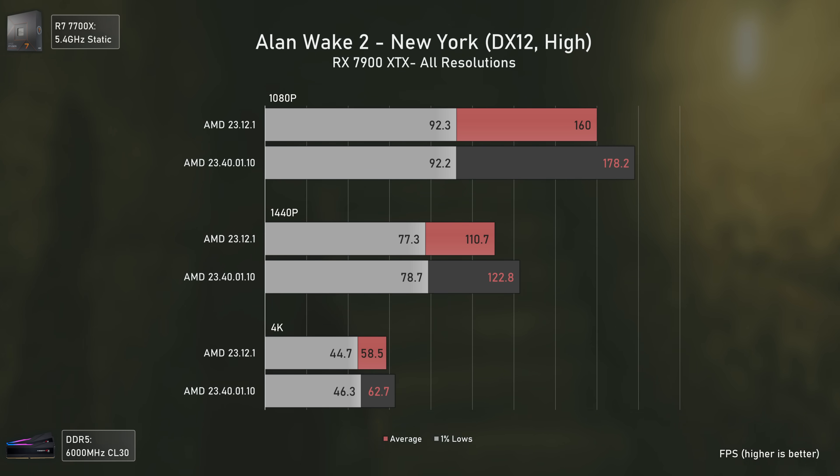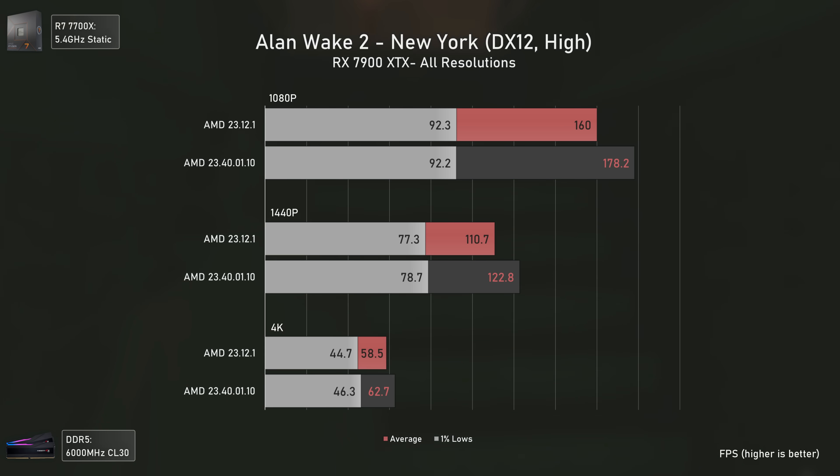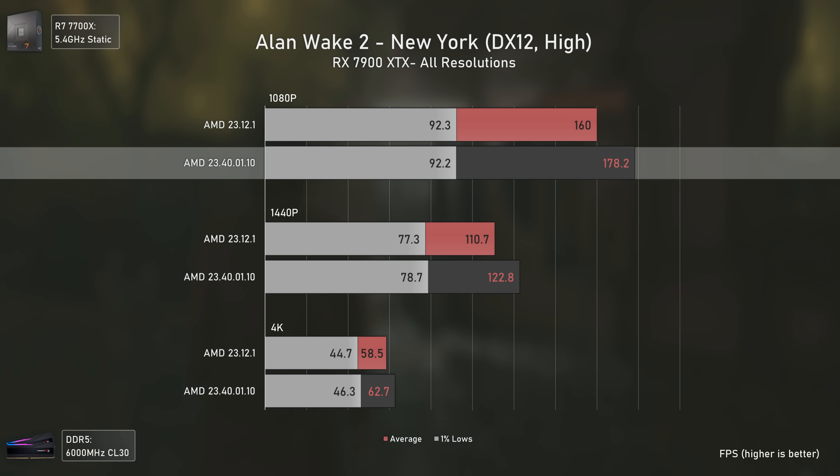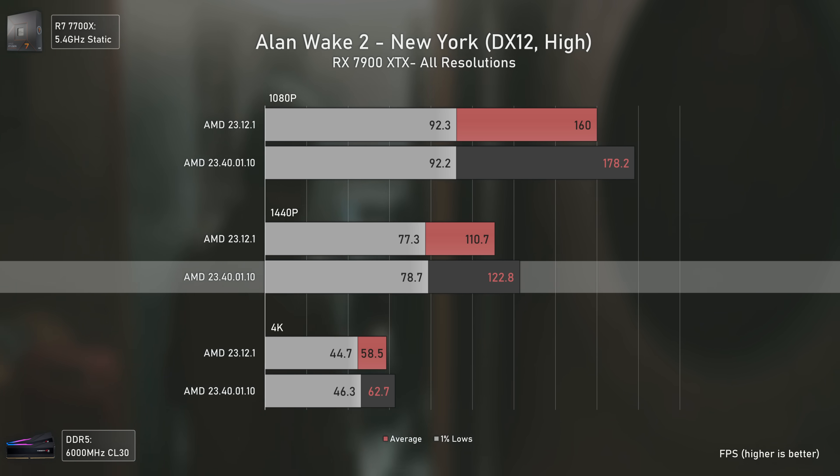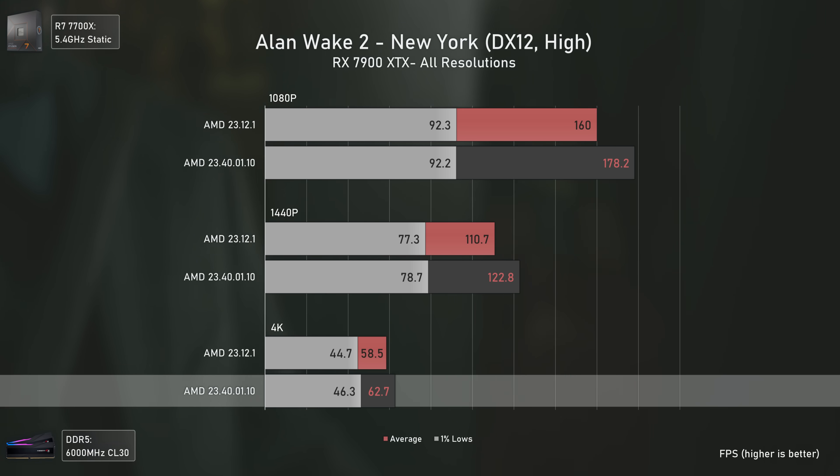On to the benchmarks. First, we have three resolutions tested without any kind of ray tracing. As you can see, the performance increase was not only there in ray tracing, but also in rasterization. With the RX 7900 XTX, we got an average FPS increase of 11% at 1080p, 11% at 1440p, and 7% at 4K.